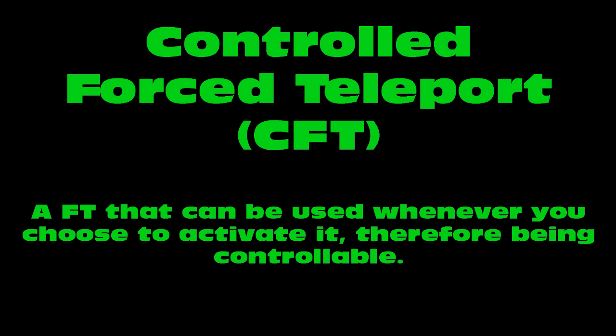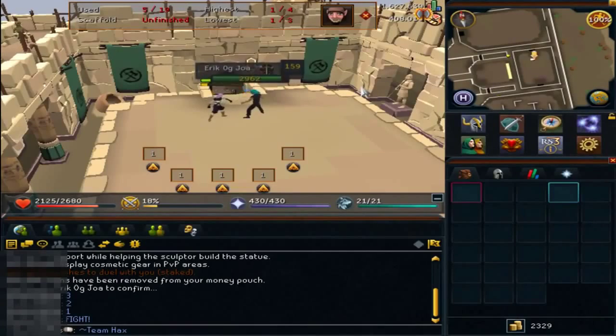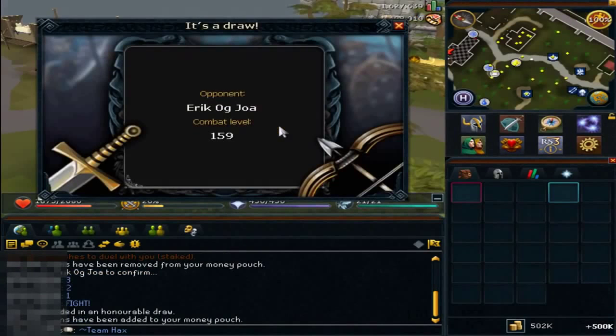Next up is controlled force teleports. Controlled force teleports, better known as CFTs, are basically FTs that can be activated anywhere at any time and you control them. An example of this would be my old xlog glitch where you click the leave button on the scaffold — that was a CFT because I could bring that wherever I wanted. You'll notice that when I hit leave, I'm teleported away instead of whenever I close the interface. That's how I'm controlling the force teleport.